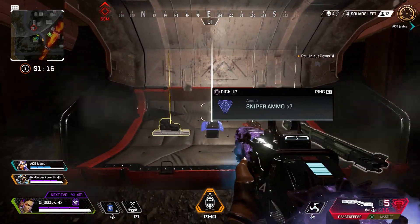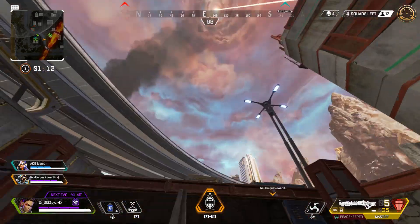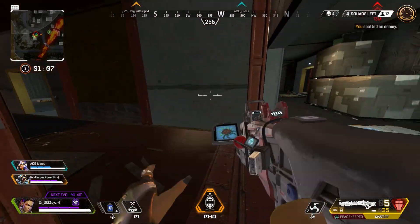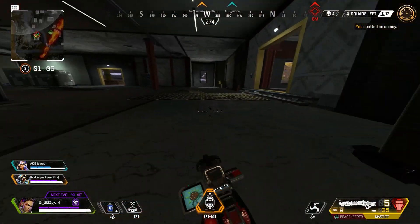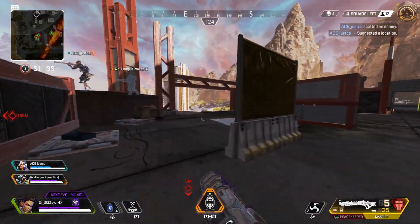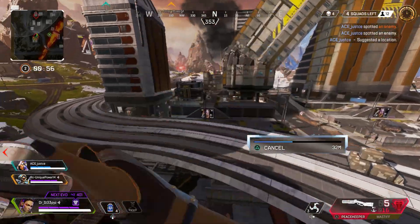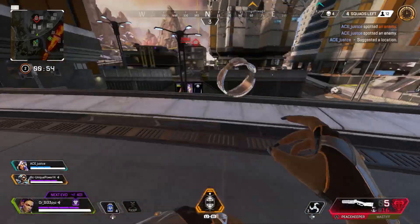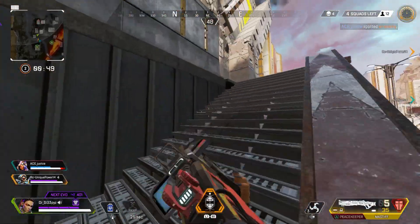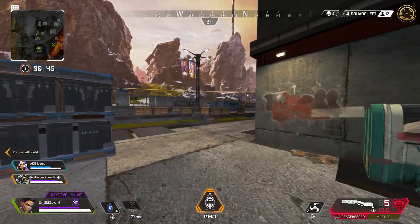I feel like October is going to be huge for Apex. We get this event, a new heirloom, and maybe something for Halloween like Shadowfall. I've seen people talk about Shadowfall on World's Edge, or bringing it back on King's Canyon, which would be super fun. October and December are usually good months for Apex Legends. And the season split is coming in like 15 days too, so that should be fun.